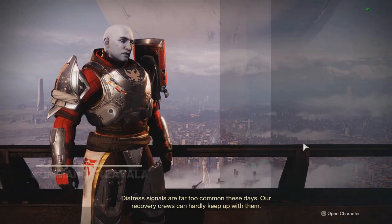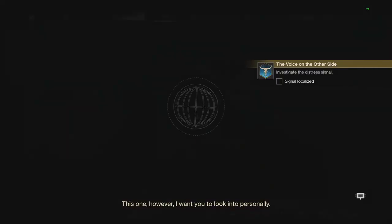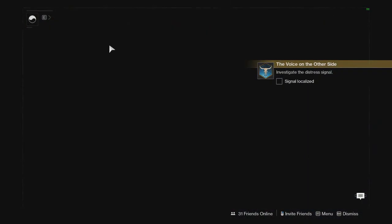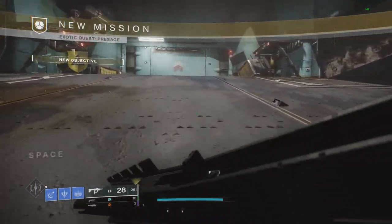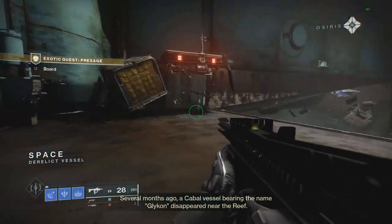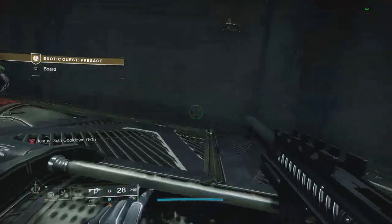This is where the secret mission will begin. Once you're on this step, the only thing left is the new secret mission, which is going to be on the Tangled Shore - as you can see right here, it's in the top left corner. This mission is extremely cool. I would honestly recommend doing it yourself and not watching footage of it, because it's one of those things you just have to experience for your first time. It's kind of like the old Whisper and Zero Hour missions but turned up to 11. The only thing I'm going to show off is how to get started - you want to go out to the side and jump around, and that is how you start the mission.